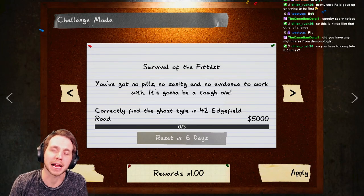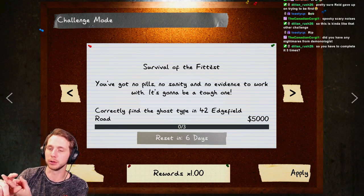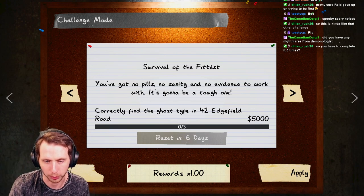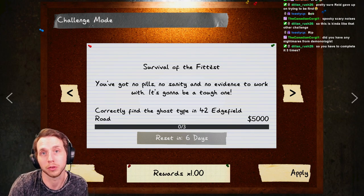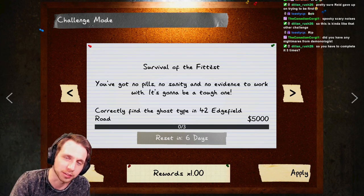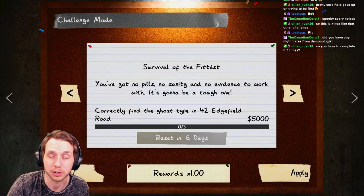What's up, it's your boy QZ and welcome back to Phasmophobia. In this video we are covering this week's challenge: Survival of the Fittest. You've got no pills, no sanity, no evidence to work with - it's going to be a tough one, and you've got to find the ghost correctly three times on Edgefield. If you like this video give me a thumbs up, hit subscribe with notifications on. I'm recording this live on my stream - the link is in the description.